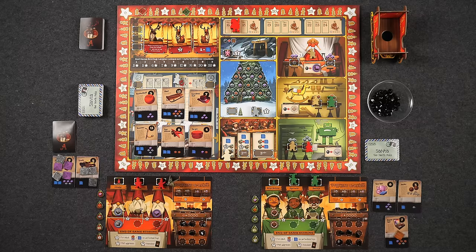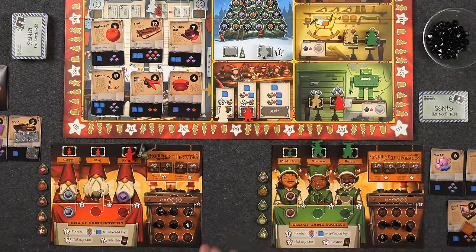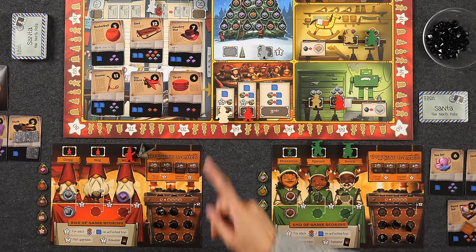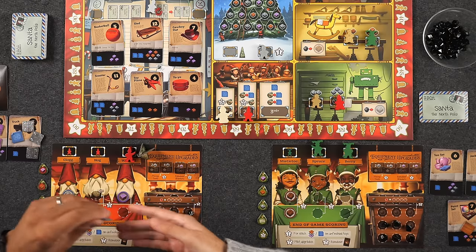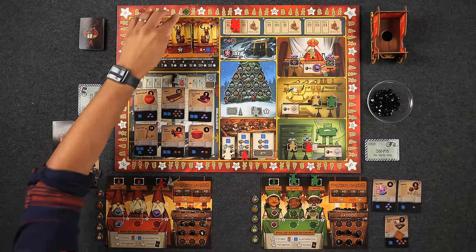Since Monique had the most Christmas cheer with four toys, she scores eight points — moving to 29. Naveen scores four points — now at 11. It's an eight-point swing. The completed toys are discarded to Santa's sleigh. Naveen's ornament stays on the tree, giving him one point of cheer heading into the next inspection. Monique now gets the first player marker. We reset for December 19th, the fourth day. We are now in the second third of the game — the B stack of reindeer — which are more expensive but more lucrative: Donner worth four points, Cupid now getting three toys, and Comet giving a point plus an assembly token.